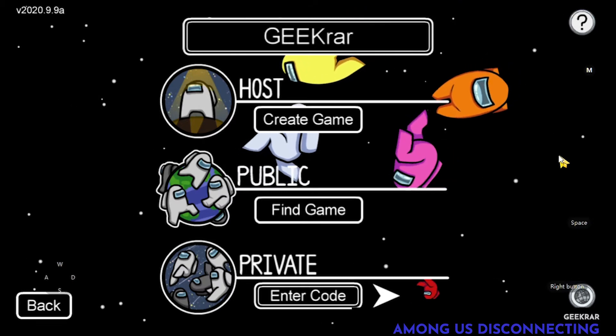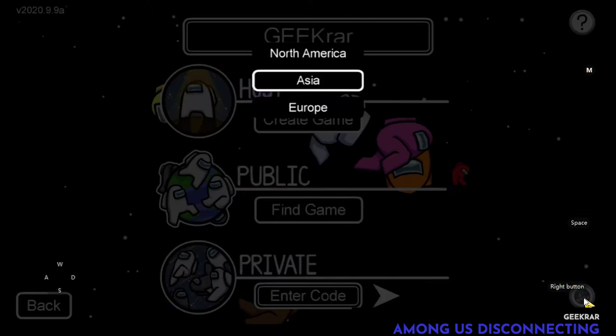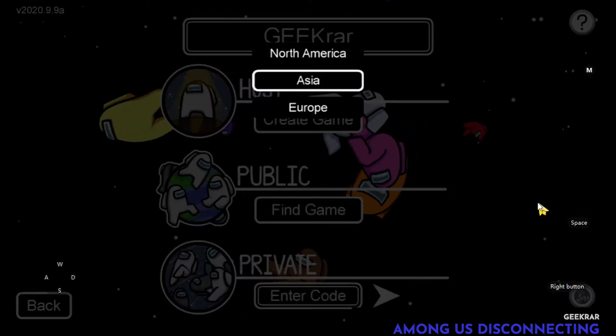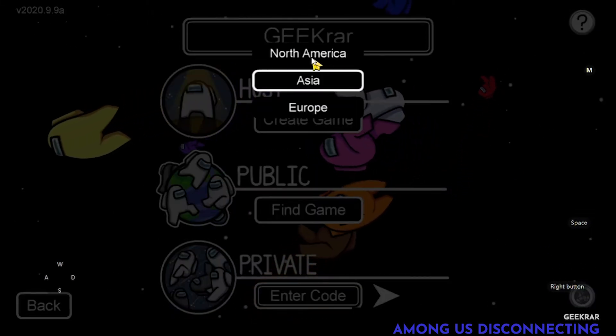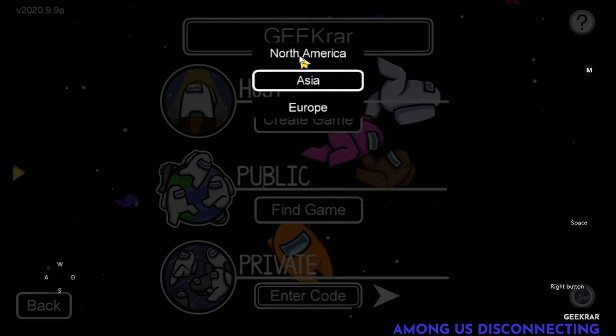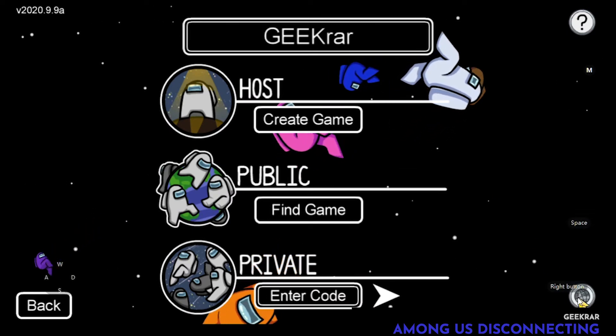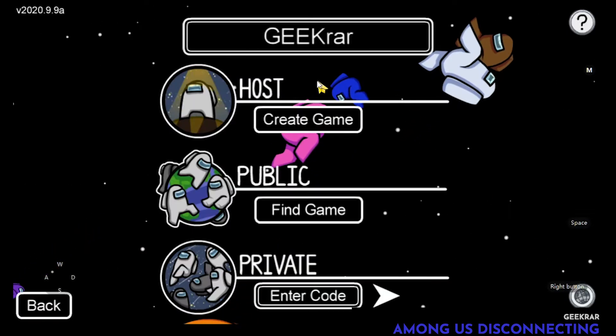You're probably wondering how to connect to a different server, so I'll show you that now. If you're at the main screen once you're logged in, in the bottom right-hand corner you can see the server you're connected to. There are currently only three servers: North America, Asia, and Europe. North America is where I am right now and that's where I'm connected.